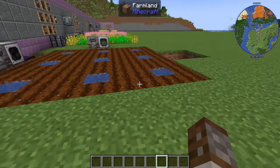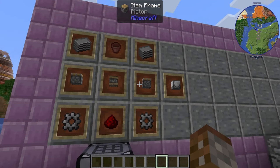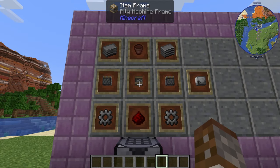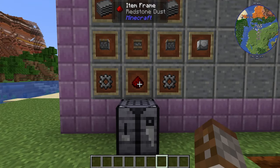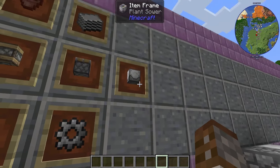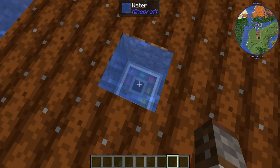The first thing we're going to need when it comes to Industrial Foregoing and farming is the Plant Sower. This is made with some pistons, a pitiful machine frame, two plastic, a flower pot, iron gears, and redstone dust. This is going to be your first step into making farms.